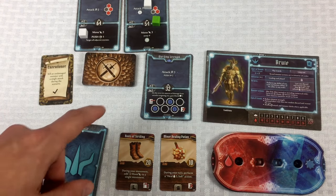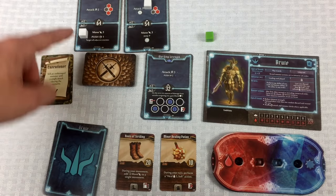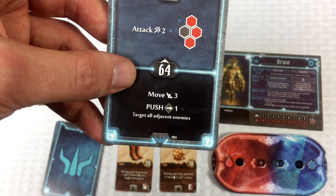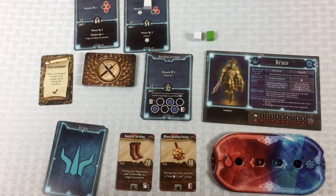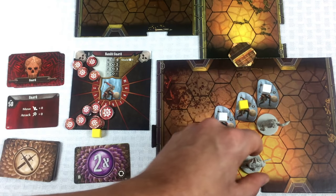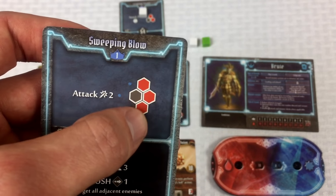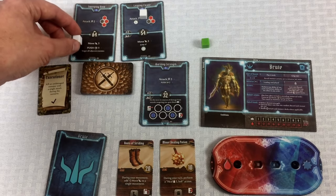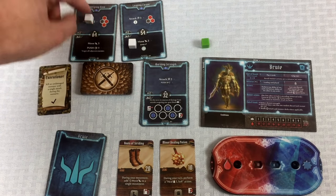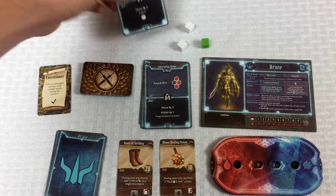Guard number four moves two spaces but isn't close enough to attack — no damage this time. Now it's Norman's turn. Moving three: one, two, three — positioning next to the two remaining guards. I'm still sticking to the original plan of moving first and then attacking. The guards' positioning didn't create the ideal formation for Leaping Cleave, but that's fine.